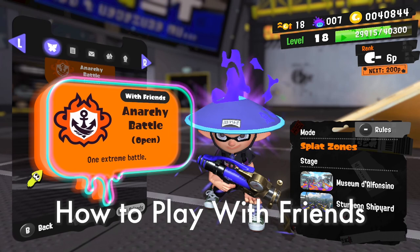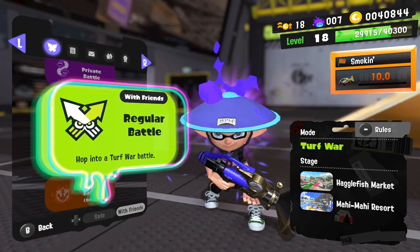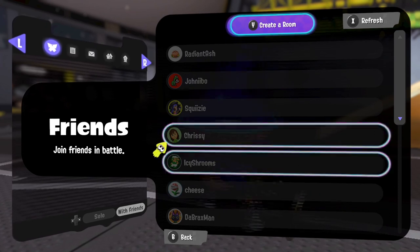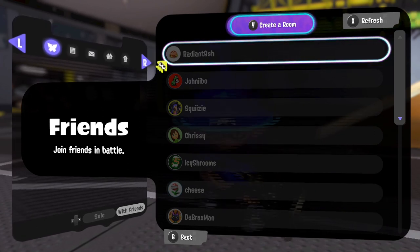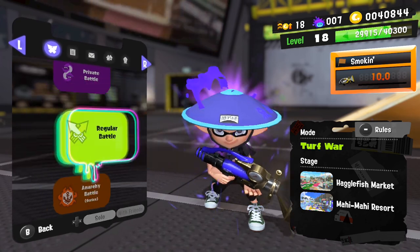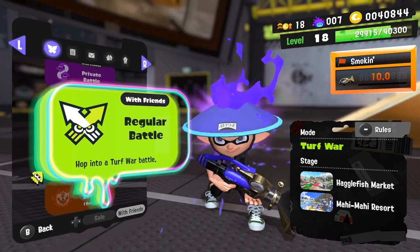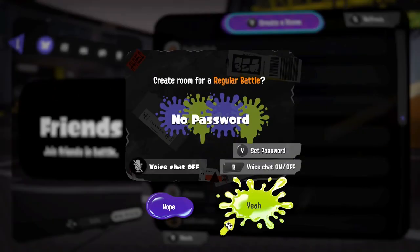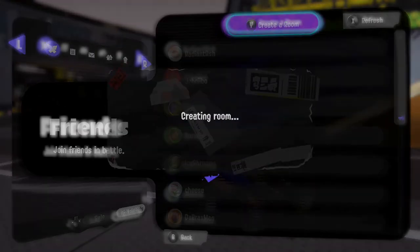Splatoon is a lot better to play with friends, and one of the biggest quality-of-life updates in Splatoon 3 is that you can now have your own party. Gone are the days of piggybacking off a friend's party. To start one, click L, move the left stick to select 'with friends,' click regular battle or whatever mode you want, and then join your friend or create a room for them to join. It's easily the most fun way to play, and you can learn each other's play styles.